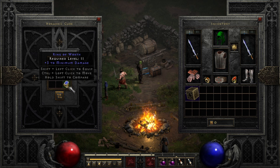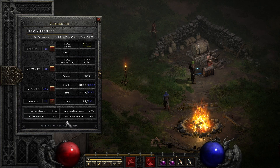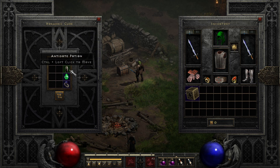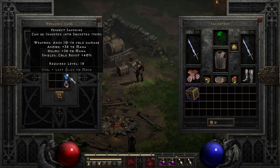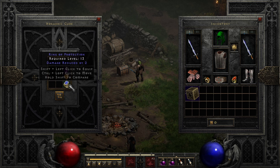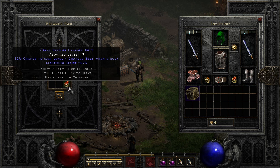Those with higher character levels will potentially get better mods on the items. If your character lacks resistances, there are a few recipes to craft specific resistances. For poison resistance: place a magic ring, a perfect emerald, and an antidote potion into the cube to transmute into a jade ring. For cold resistance: place a magic ring, a perfect sapphire, and a thawing potion into the cube to transmute into a cobalt ring. For lightning resistance: place a magic ring, a perfect topaz, and a rejuvenation potion into the cube to transmute into a coral ring.